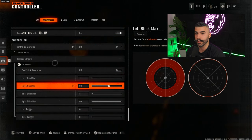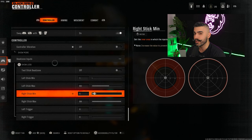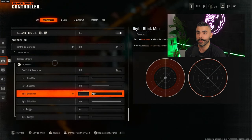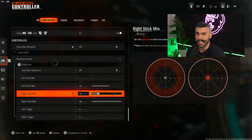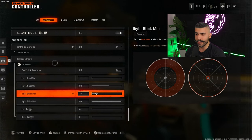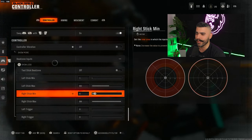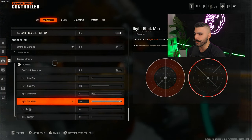For your right stick minimum, I like to put it somewhere between 3 to 5, with 5 being the highest. Going lower just feels like you have more control of your stick and it's going to help you aim better. By default it's set to 15 — do not play on 15, don't even play on 10, it's hurting your aim. Go down to around 5 or 6, even if you have stick drift you can manage it.